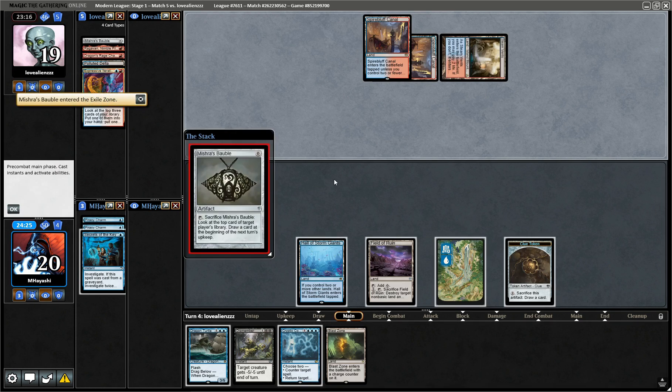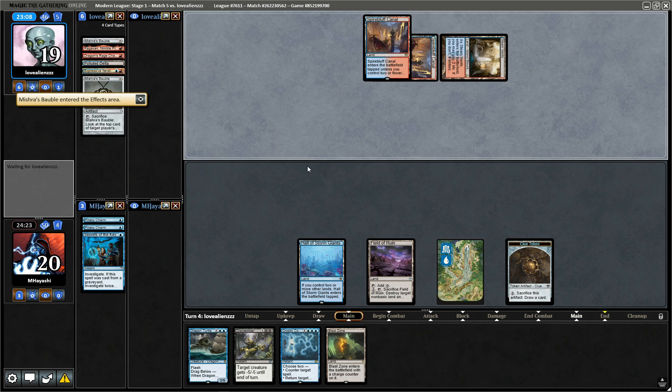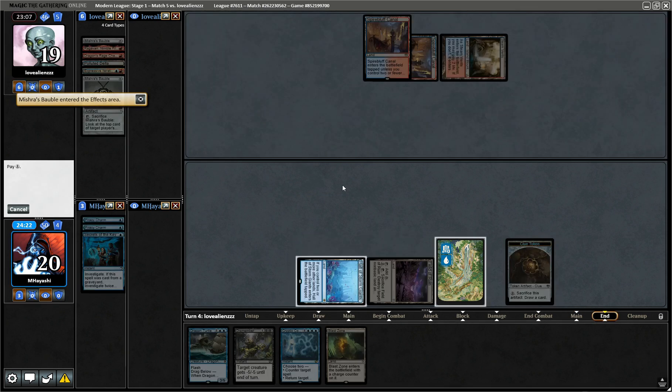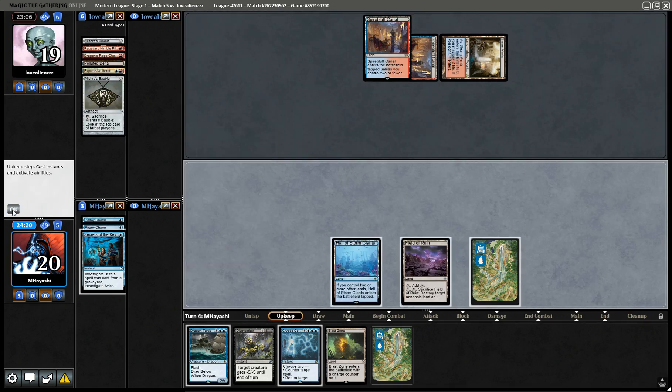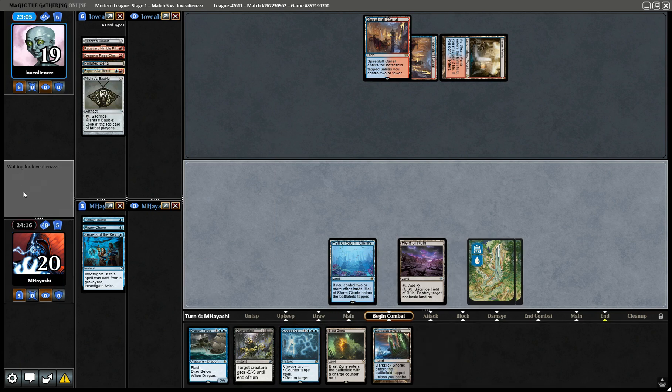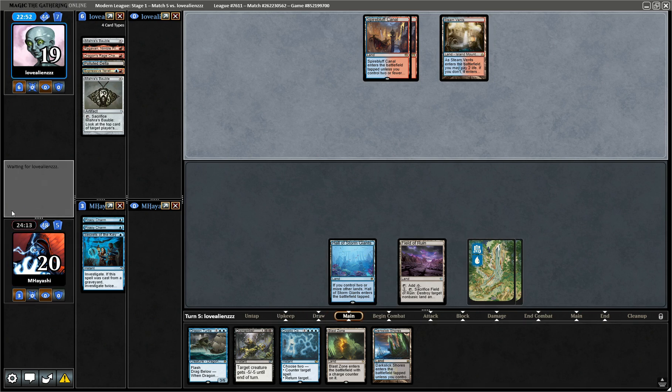Let's just bubble. I think I want to hold up Cryptic — this is liable to get Spell Pierced, but if we're going to fight a Murktide battle I'm going to need to Cryptic and then Dragon Turtle on the follow-up.